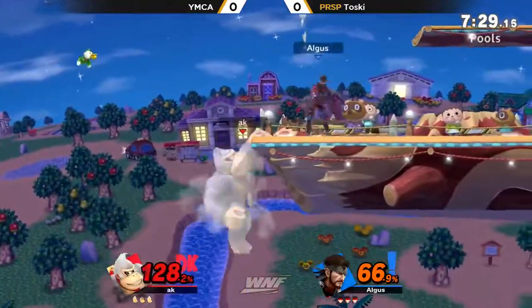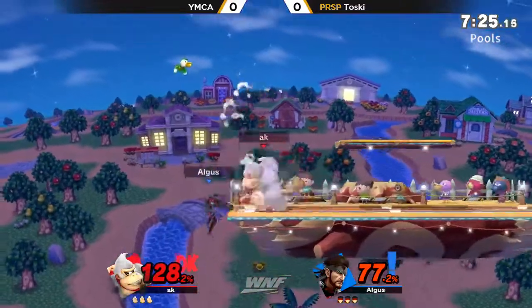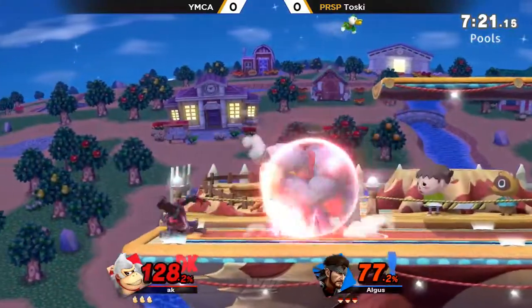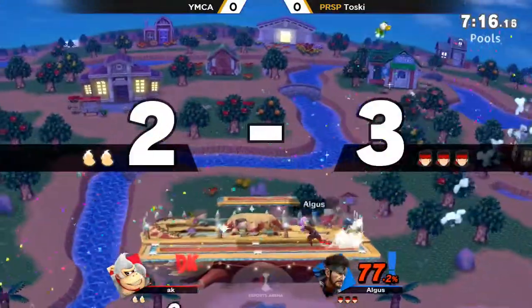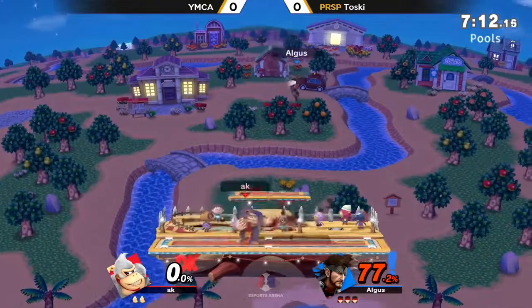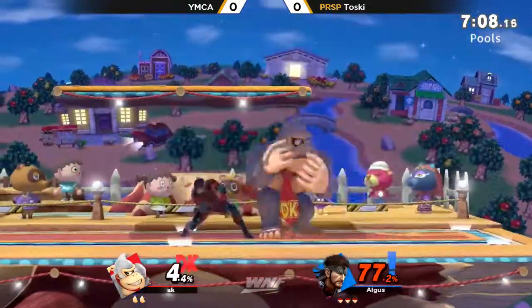But surprisingly, out of the scuffle, it's Toski with the lead. He just tried to go for the hardest read, turning around with that forward smash, expecting a roll in off the ledge. But YMCA is a little bit more seasoned than that. He's not going to fall prey — but he will fall prey to that Nikita, which is incredibly strong. Sooner or later, Nikita comes for all of us, and there's not a whole lot you can do about it, especially as Donkey Kong.